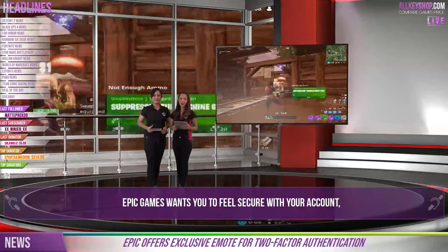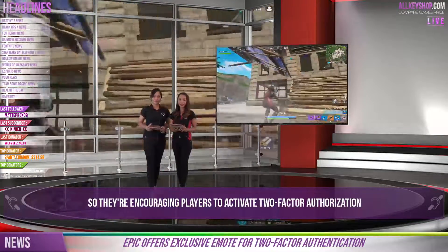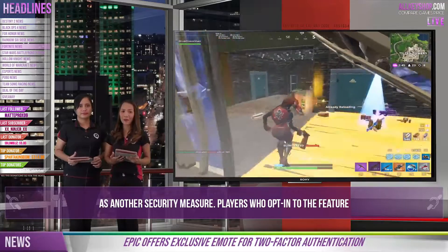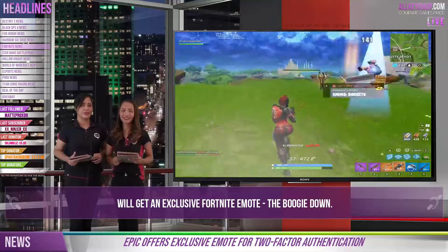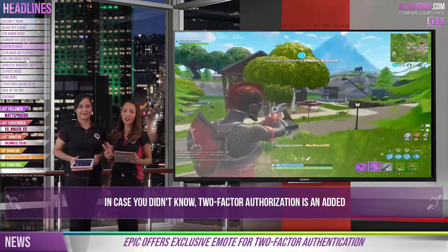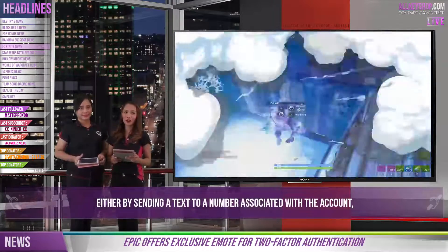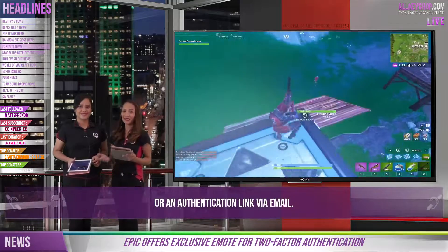Next up is about Epic Games and account security. Epic is encouraging players to activate two-factor authorization as an added security measure. Players who opt into the feature will get an exclusive Fortnite emote, the Boogie Down! Two-factor authorization is an added security feature where a personal account gets verified either by sending a text to a number associated with the account or an authentication link via email.